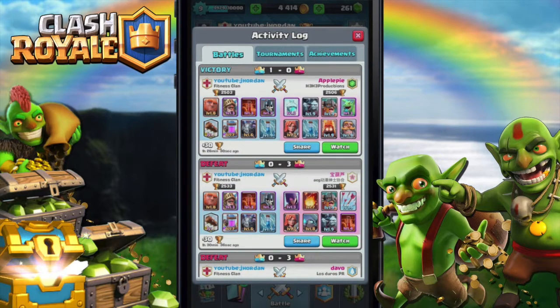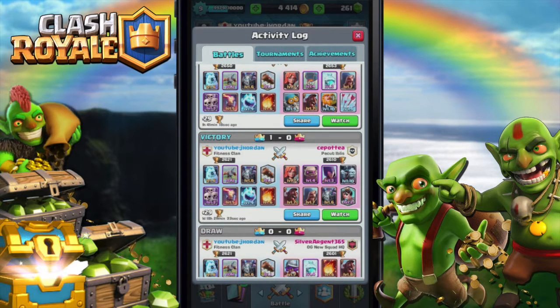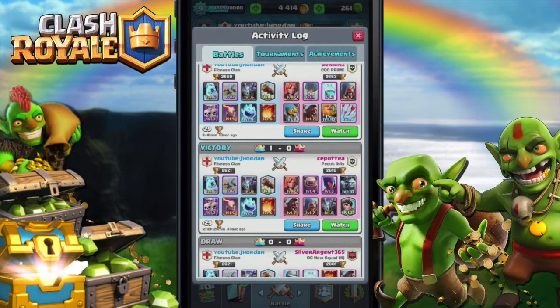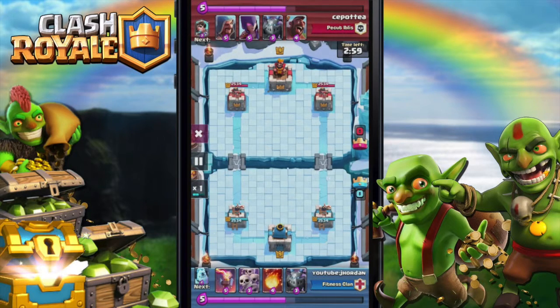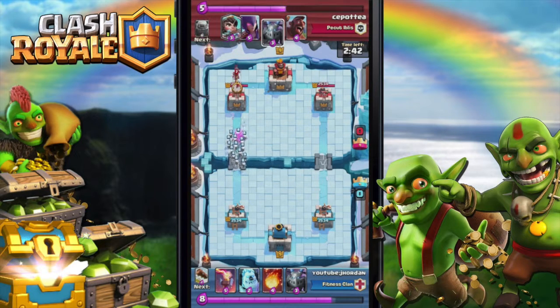Let me show you - I got this win with the Expo deck again. I got this with the Golden Egg, which is pretty crazy. He had a Golden Egg and I don't think he ever used it. To counter a Golem deck it's pretty hard, especially with the Expo, but I had the Scarecrow and the little scout.